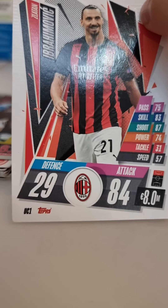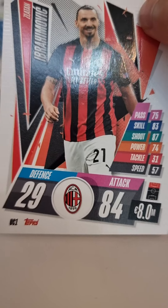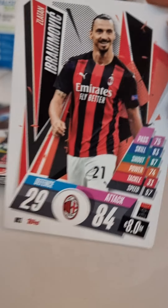Next we got Zlatan. Really nice card — 84 attack, 29 defense, 8 million. Let's see the back — that's actually a nice card to be honest.